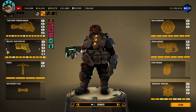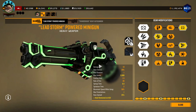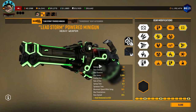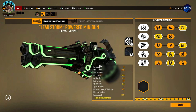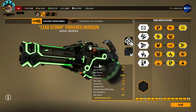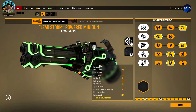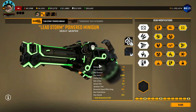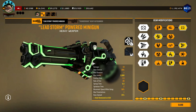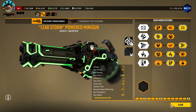Starting out we have Lead Storm Powered Minigun. Base builds don't really feature any overclocks, so there's no real 'pick this overclock over this' or 'pick this secondary because it goes well with this overclock.' You pick whatever the hell you want because base guns really don't differ too much. And this is the base build for Lead Storm Powered Minigun if you don't have any overclocks.